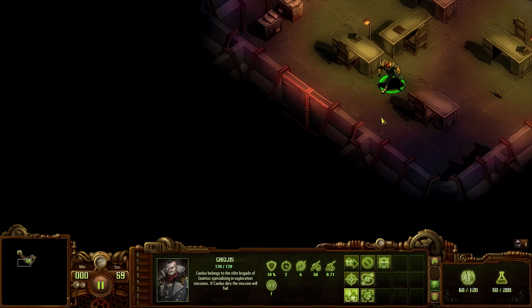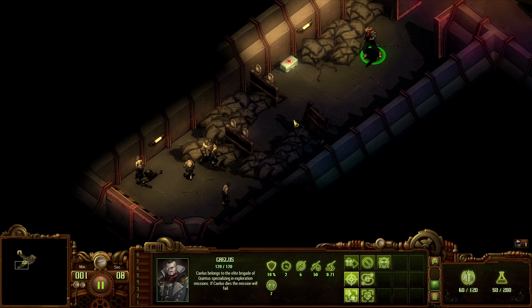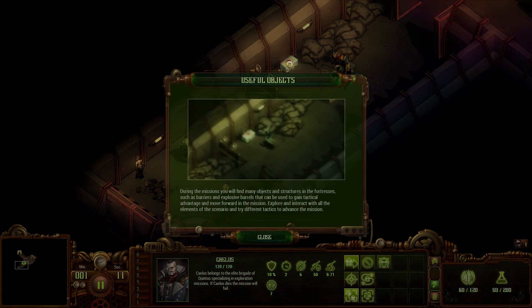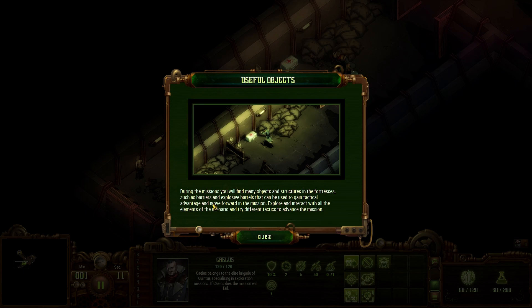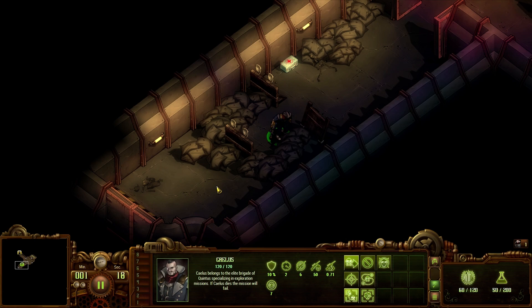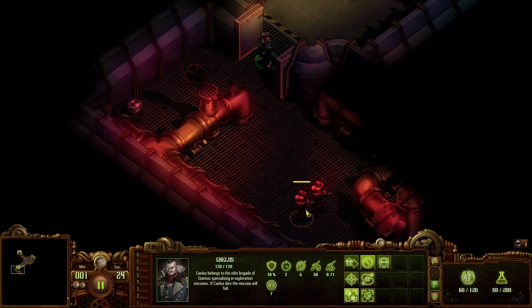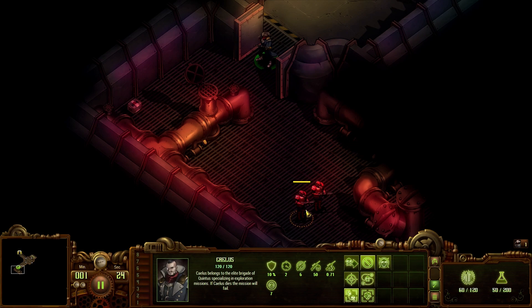I am seriously regretting my decision based only on the voice acting. During the mission you'll find many objects and structures such as barriers and explosive barrels that can be used to gain tactical advantages. Explore and interact with all elements of the scenario. That looks like it'll heal me so I'm going to wait until I need it. I'll leave that barrel there - maybe it'll be some sort of technology pickup.